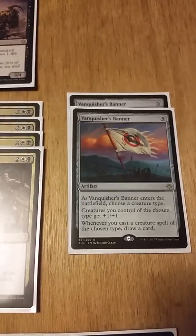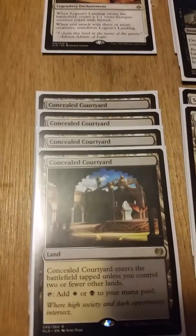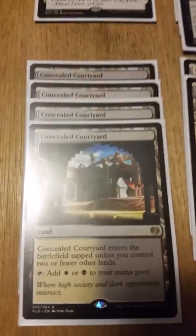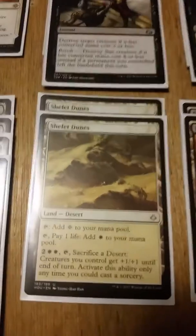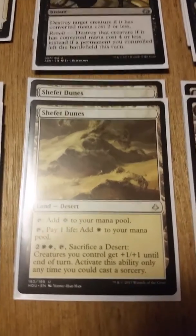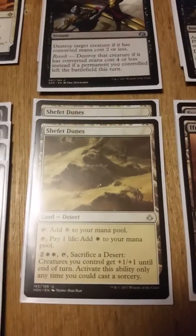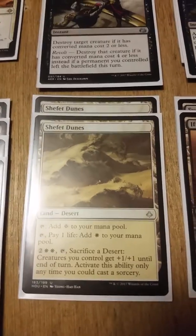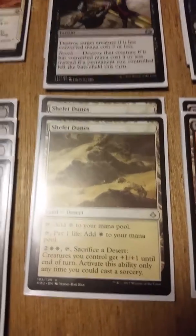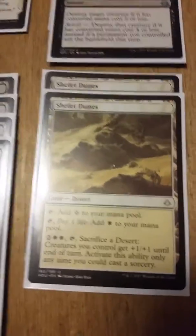Moving to lands — we're running four Concealed Courtyards, which enters untapped if you control two or fewer lands, tapping for white or black. We have two Shefet Dunes, which can add one colorless or pay one life for one white, and for two white two colorless you can tap and sac it to give your creatures +1/+1 until end of turn. So it acts as two additional copies of Vanquisher's Banner effect for early and mid game.